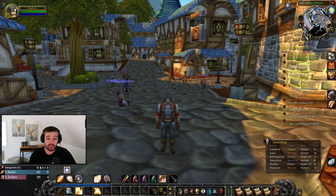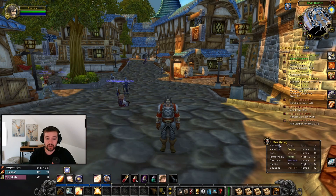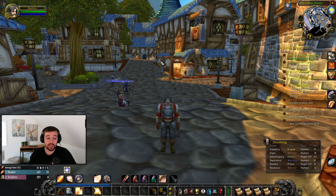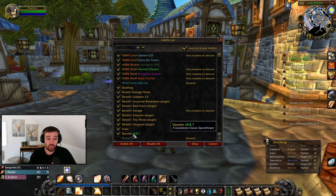Death Block only shows deaths from people who have the add-on themselves, or possibly people who are near someone with the add-on. So if someone dies but no one with the add-on is close to them, it won't show up. Still, it's fun to get those pop-up notifications at the top of the screen letting you know when someone actually dies — I really like that detail.